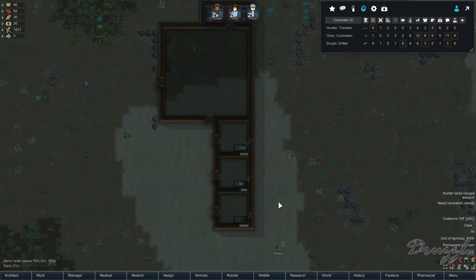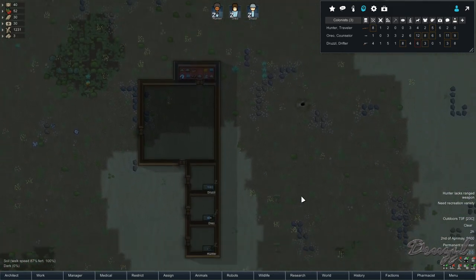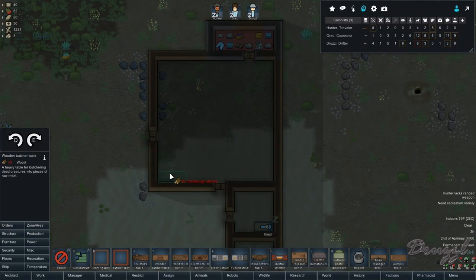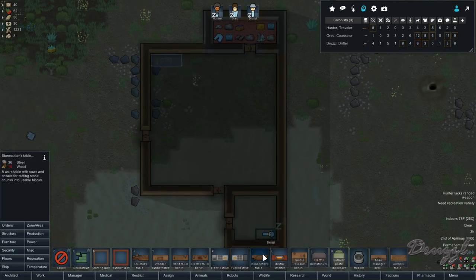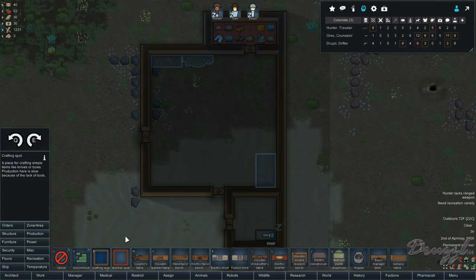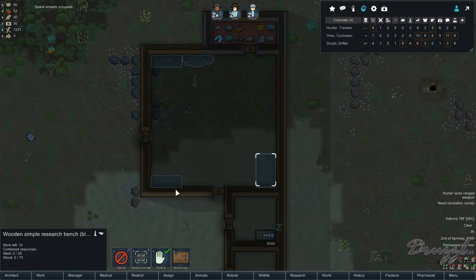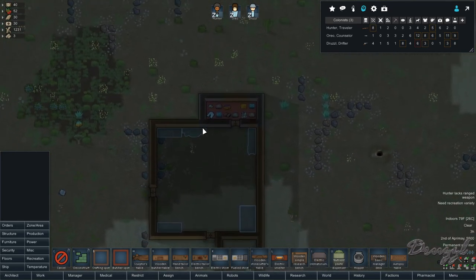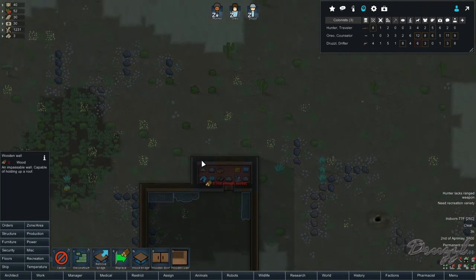The management desk requires wood and steel. Let's build the fueled stove — put it close to the food. I'll expand the area a bit while I'm thinking about it, and we need some more wood. A lot of what we'll be making is stone blocks, so let's also build — copy and cancel — move that over, get a door here, and a dumping stockpile right there. That way, once it's built, I can restrict its range to pull from right around itself.